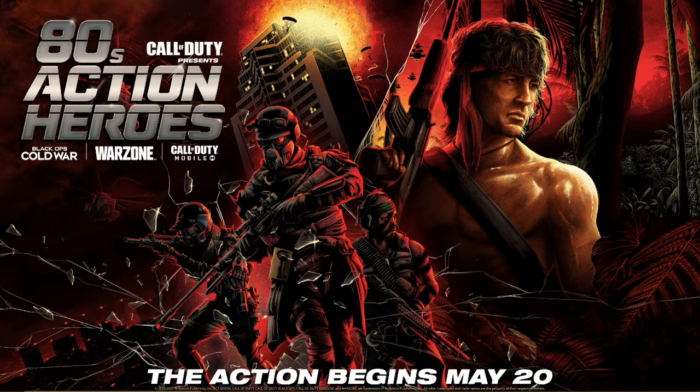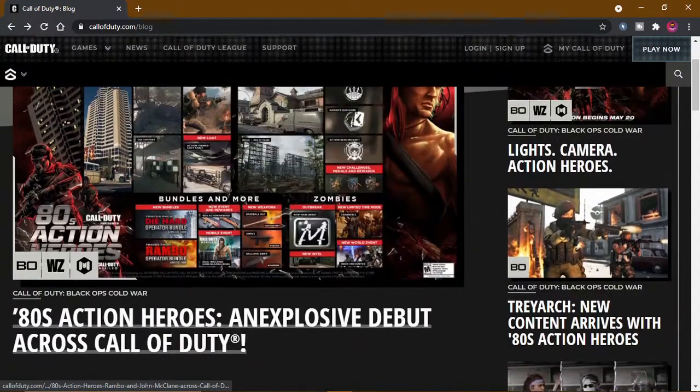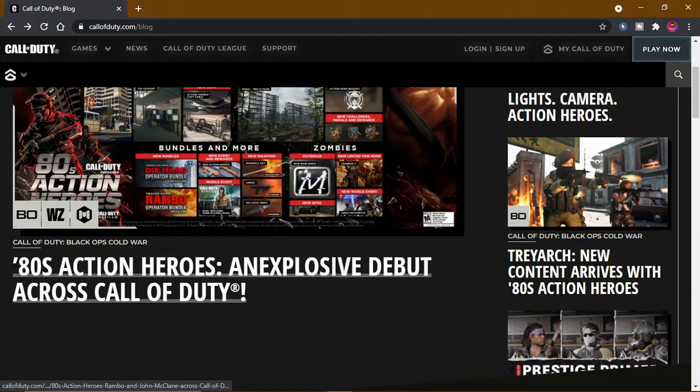If you click on the Call of Duty site, click on the news. There are three events in the Cold War and Warzone. If you click on the Call of Duty mobile, you can get the Rambo button free.